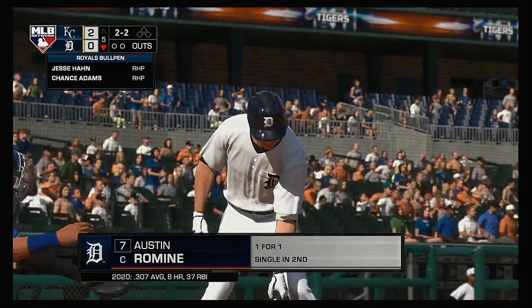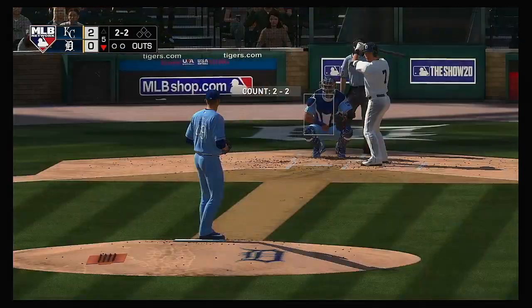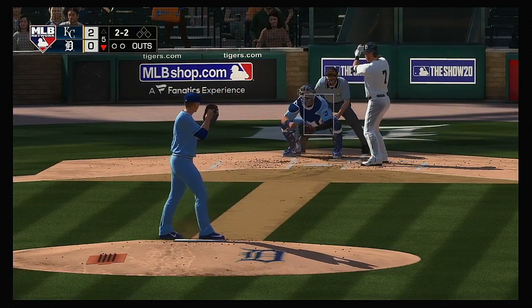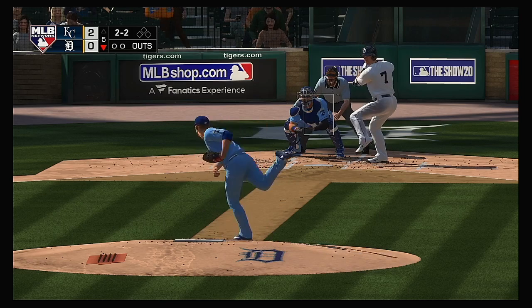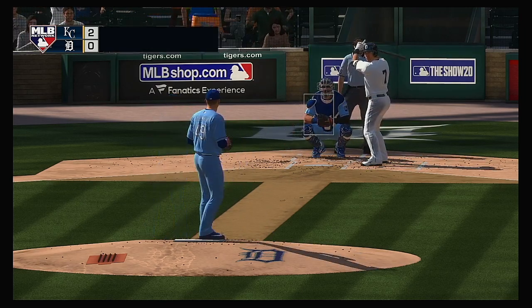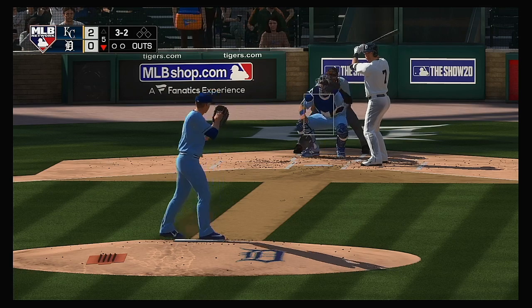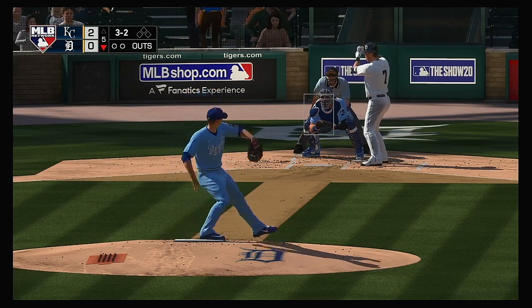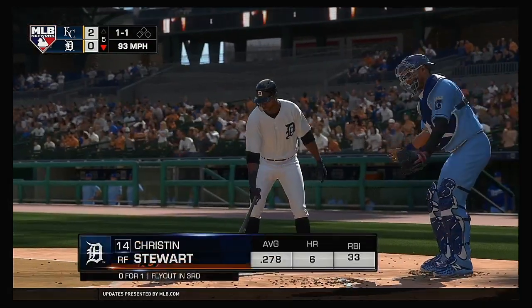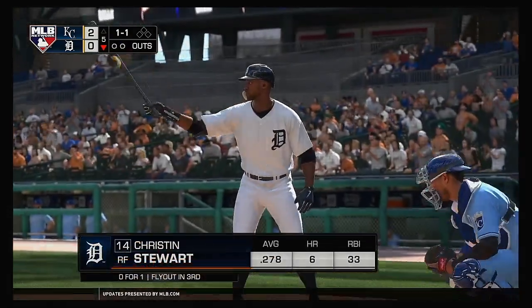Set now for the bottom of the fifth, and up next, the catcher, Austin Romine. Things not looking very good so far in this one, but we're still in the middle innings. They're down by a couple of runs. The last thing they want to do is try to come from behind and win this one in the eighth or ninth inning. And that misses ball four — it's a leadoff walk to get the home half of the fifth underway.